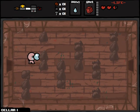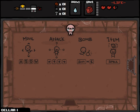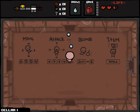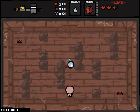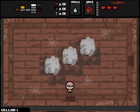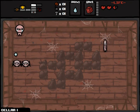Daddy Longlegs right off the bat — good item. I complained a couple of videos ago that Daddy Longlegs never shows up for me anymore, and I guess the game heard, because here we are. We do still have a D6 charged to use whenever we see fit. I'm not sure when I'm going to find a good time to use this — probably on the boss would be the most likely scenario.